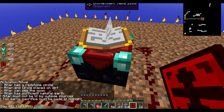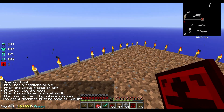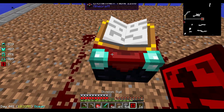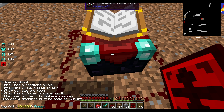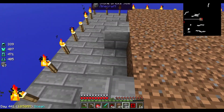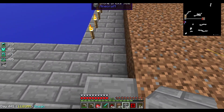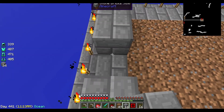Altar and circle placed on dirt is good. Altar can see the moon is good. Altar has sufficient natural earth is good. So it's just the lighting and too early. The fact that this is touching the earth doesn't seem to affect anything. So what I can do — and I think this could be a good thing — is close this off. Make walls. Because I think bad things are going to happen here. Let's just close this off. I need to be able to stand here.